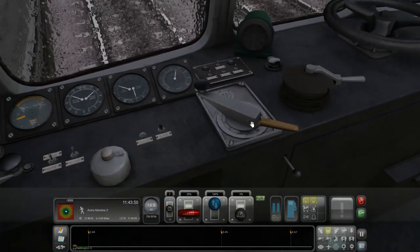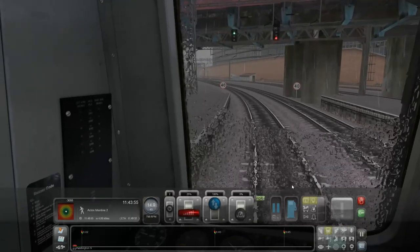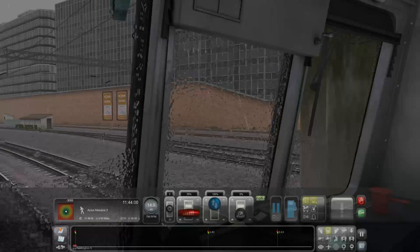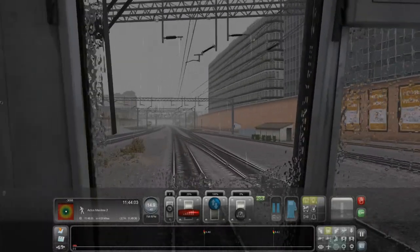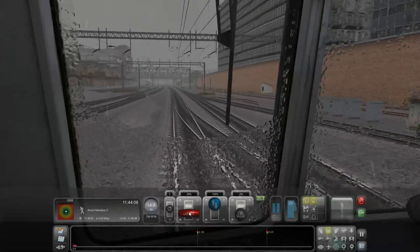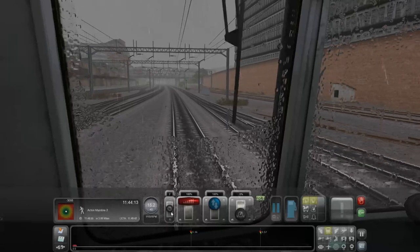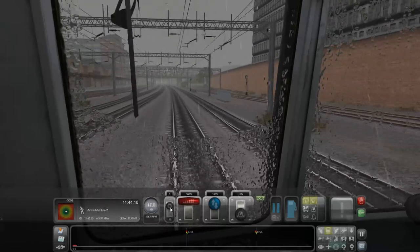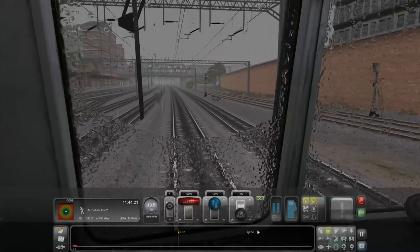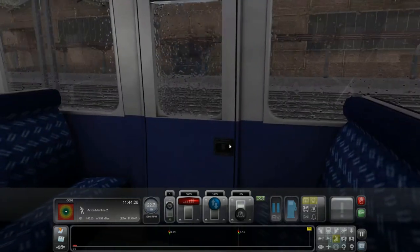I didn't realise that you have to be in the cab view to go to the reverse cab. To be fair, I've not very often had to do that — there haven't been that many scenarios where I've had to do that. Well, we are definitely in London with all this rain and grey skies. Let's see if we can get this baby moving. Oh — they're all going backwards now!